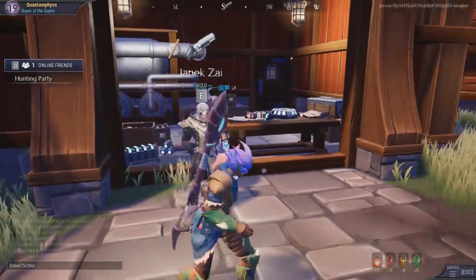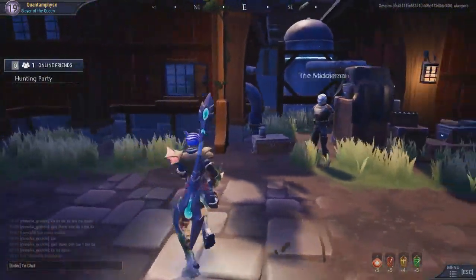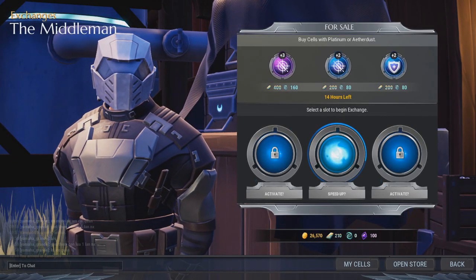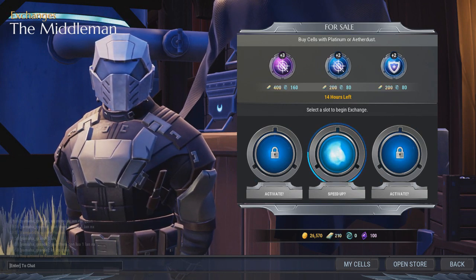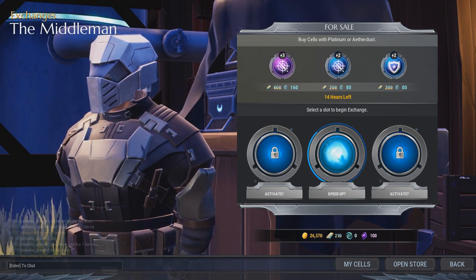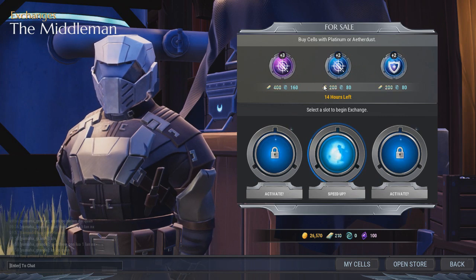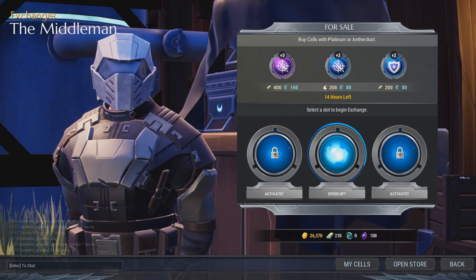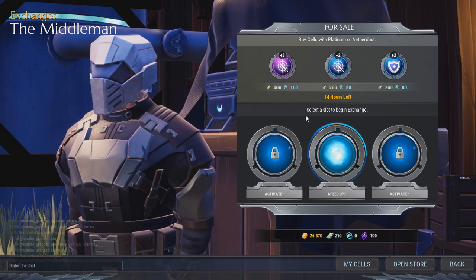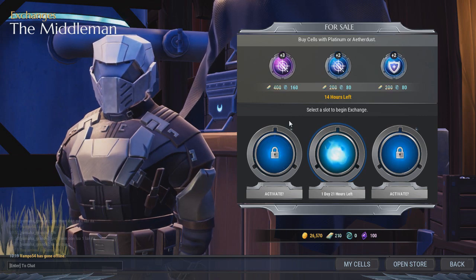Coming straight down we have the Middleman — he's kind of the John Wick-looking guy of this game. What he does is he is the exchanger of cells. With him we can fuse cells, buy cells, and sell cells. Cells are a very important part of this game. I will have an entire detailed video on what cells do, how to fuse them, what you get after fusing them, what are good cells and bad cells, and their caps.